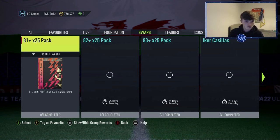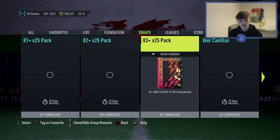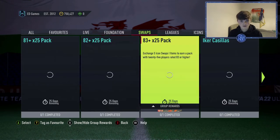For pack options, there's an 81x25, an 82x25, and an 83x25. These are the pack possibilities — two tokens, three tokens, and five tokens respectively.